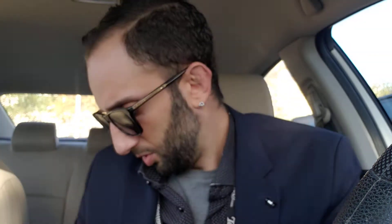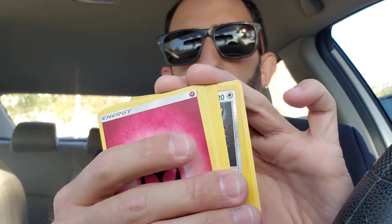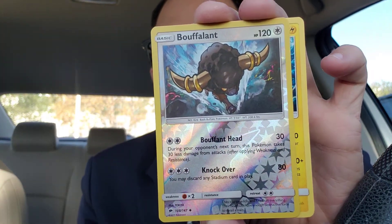We got Burning Shadows and X and Y Evolutions. Green on the Burning Shadows. Four to the front — Burning gives us a Boufflant and an Electros. Who likes Boufflant here? I know I don't.